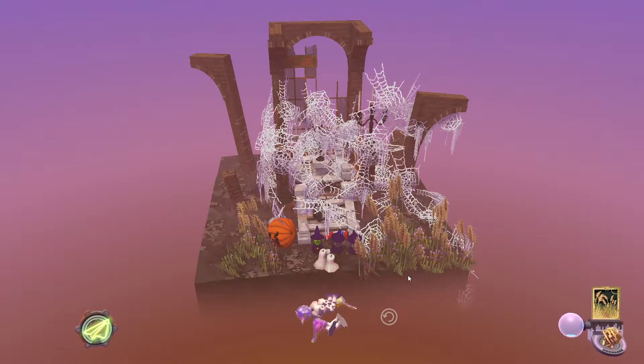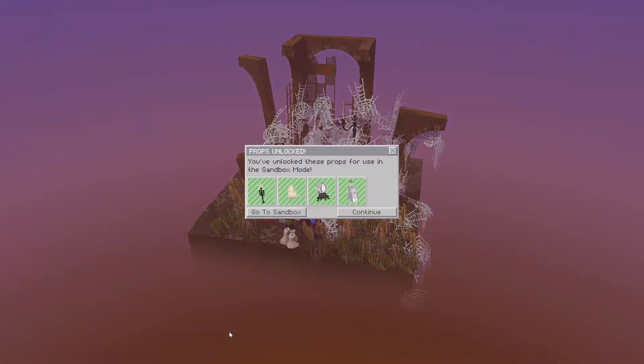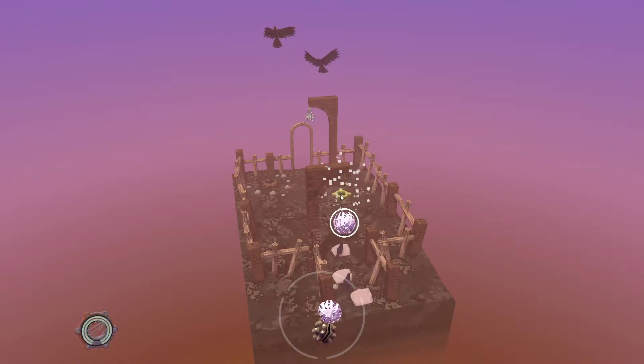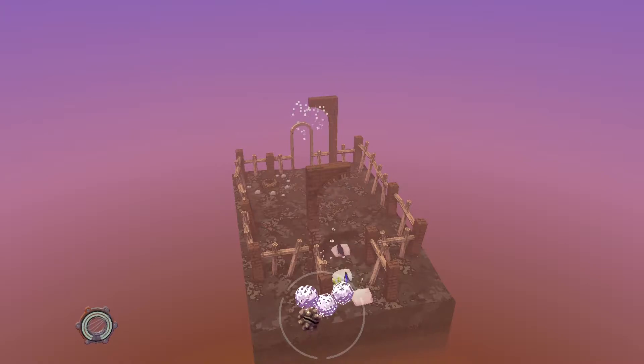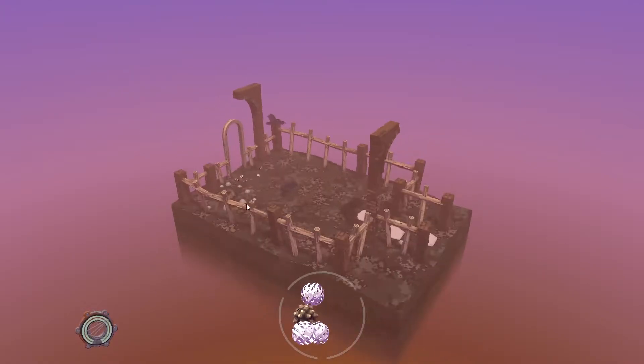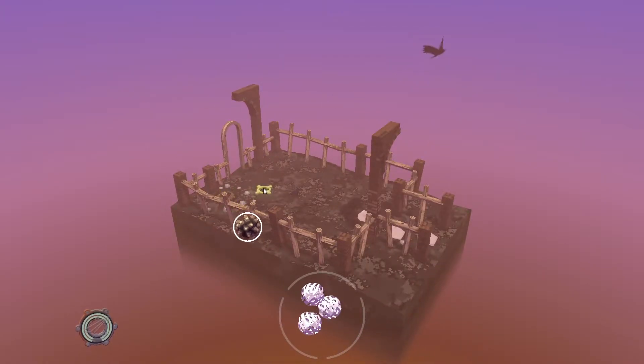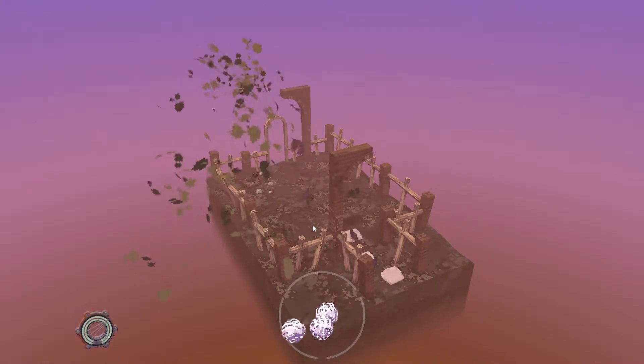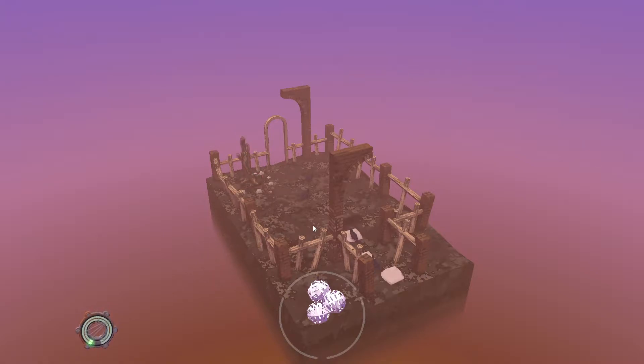Alright, we're done. Is there more to the level? Nope. We move on. Okay, we have spiderweb. We have tree. We have spiderweb. We have spiderweb. Let's put the tree in the planter. Can't quite get the angle right. There we go. Nice tree in the nice planter.